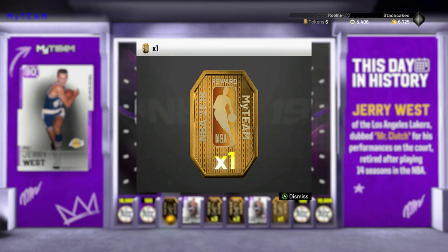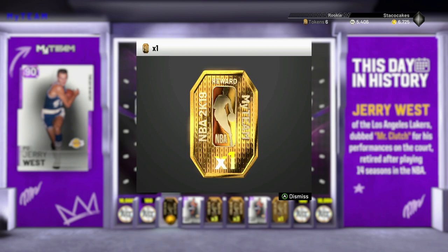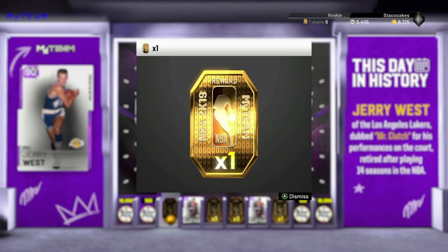Man, I always get crap. The only good one I've got from this is the Michael Jordan one, that's it. I wanted that Jerry West, that would have been pretty sweet — 90 overall card. Let me know in the comments down below if you guys got something better than me. The worst one was probably 100 MT, so this is probably better than 100 MT, but not by that much.